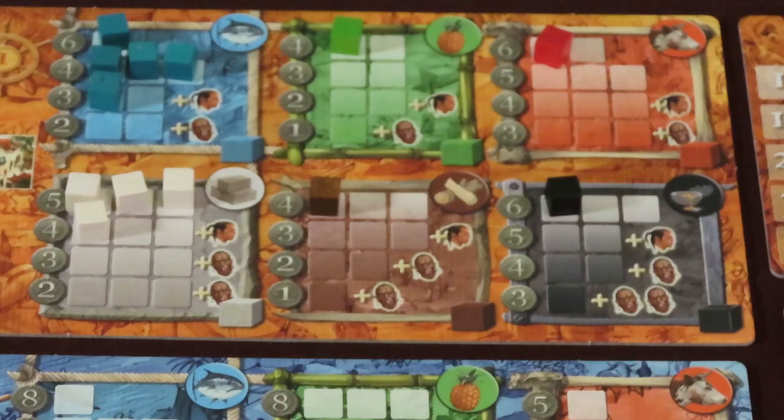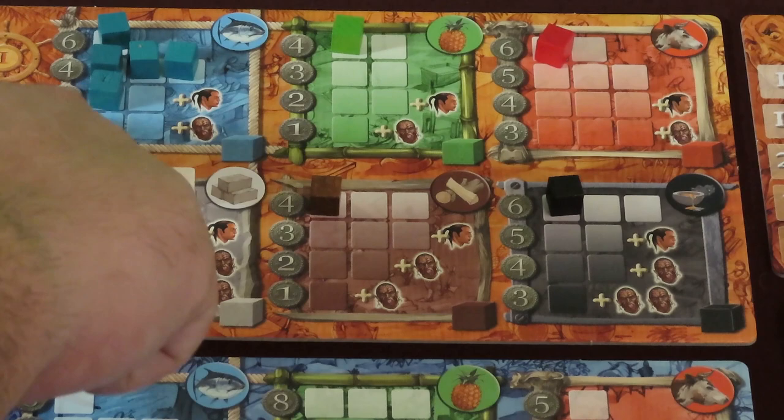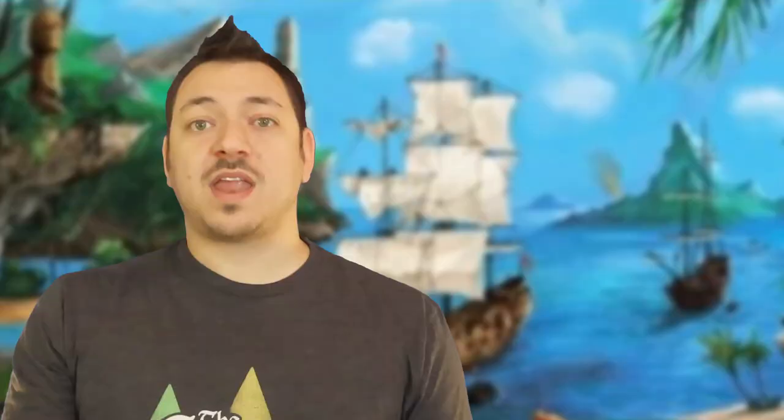Next comes population effects. Look at the four boards and check where resources are in the import and export markets. Look at the icons to the right of the lowest row of each resource area that has cubes on it. If the symbol shows 'Add an Available Worker,' move the gray available worker meeple to the next number on its track. The cost to hire workers decreases as the gray meeple goes down in rows. If any icons show a plus sign next to the Rebellion icon, move the black meeple forward on the Rebellion track accordingly.